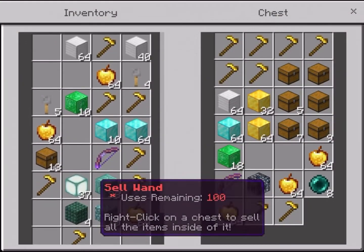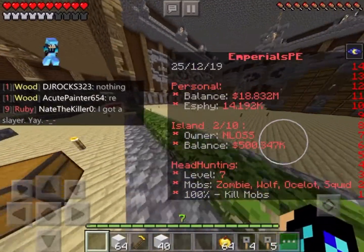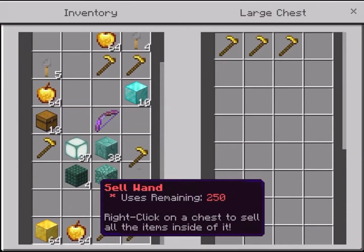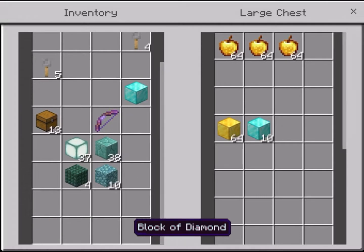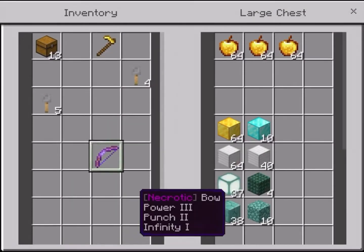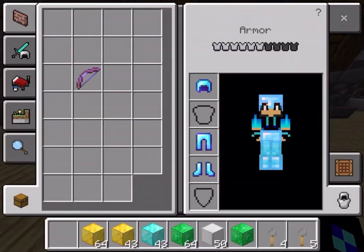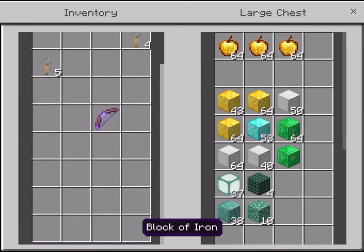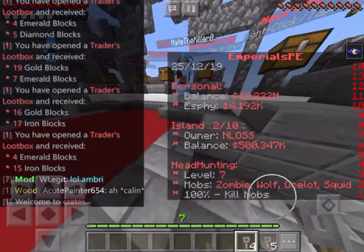Oh, advanced spawners — slime, skeleton, and zombie. Let's place these. Can't place because I'm not hiding, but that's fine. I can place this too. Jeez. Let's put these boys in here. Okay let's just use these. One's in here. Golden apples in here and ores. More trader's loot bags. Jeez. Alright let's open these. It's a bit of mine I guess. We're gonna go back to crates, big crowd.